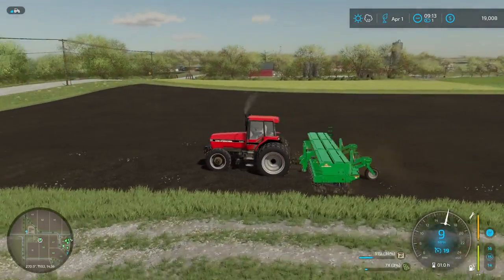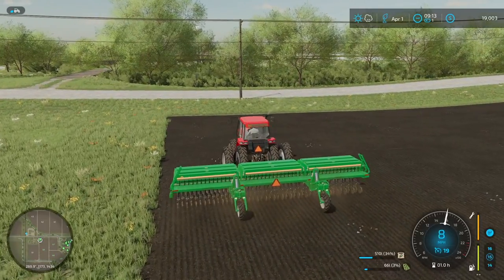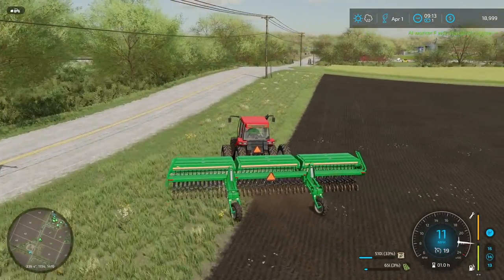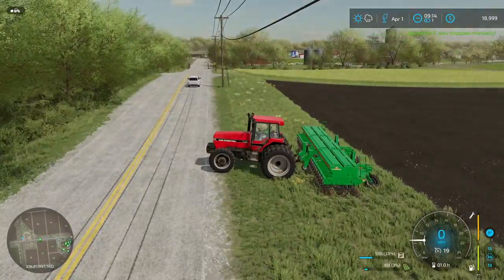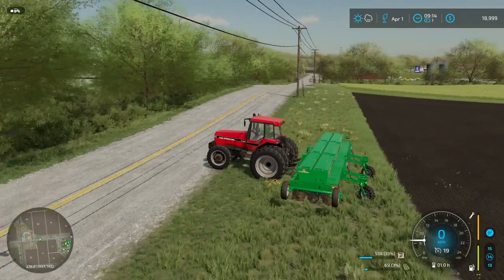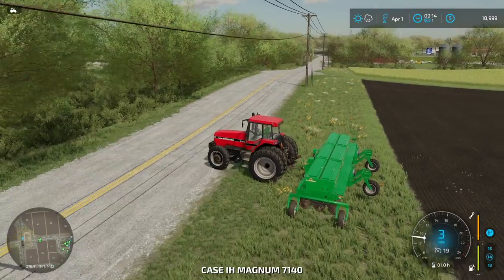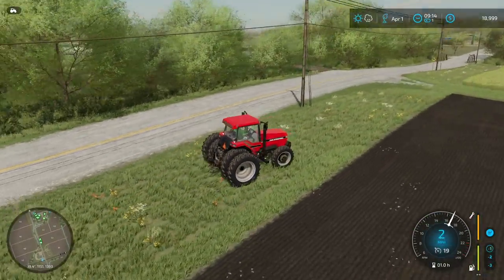This is our final pass on the soybeans — I'm looking forward to getting the sprayer set up. Let's call this field completed and disconnect the seeder. Whoa, that was close — we almost lost the front of our tractor to that car. We'll unfold and disconnect right here. I forgot we had manual attach on, which is why I couldn't disconnect the seeder — I had to get out and do it the old-fashioned way.